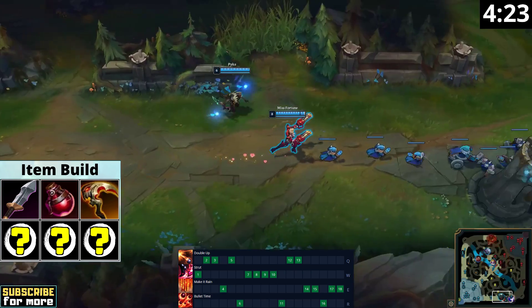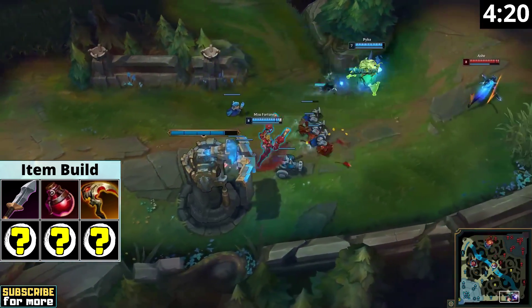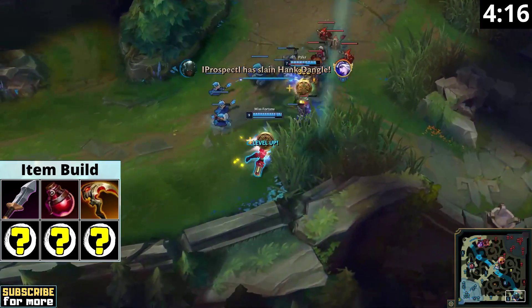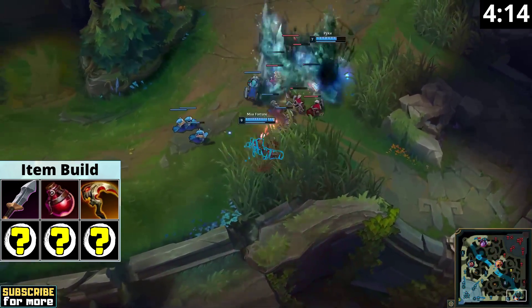The three early points in Q offer more pressure during the lane phase. In addition to the active attack speed bonus, Miss Fortune's W also provides you with a passive movement speed bonus, but you will lose that movement speed when you take damage.